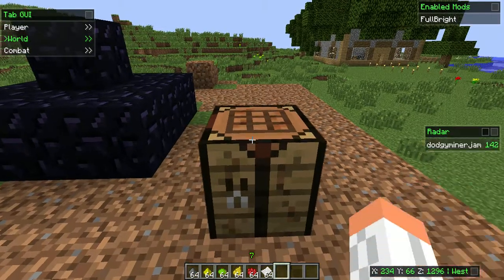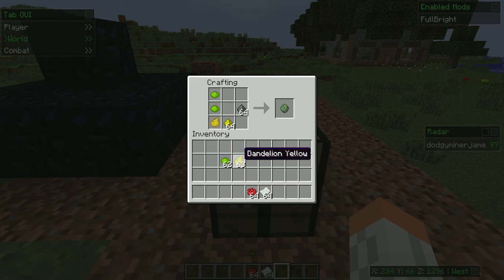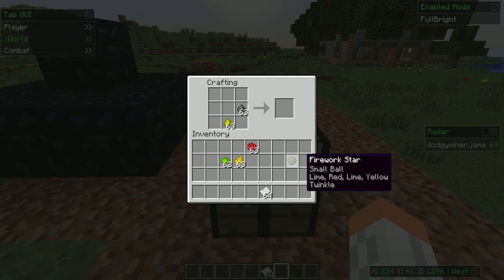Once you've got all of those, go into the workbench and put down some gunpowder, put down the glowstone dust, and then put in the different coloured dyes. What this does is it combines all of the dyes with the glowstone dust and the gunpowder to make the firework star, which is effectively the top colouring part of the firework which gives it its colour. So as you can see in this one, it's a small ball lime red yellow twinkle.